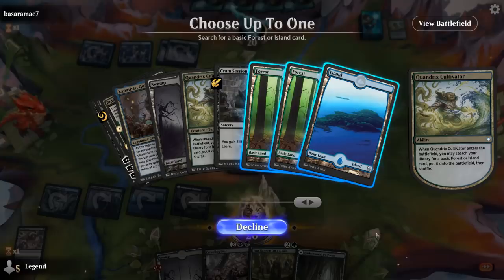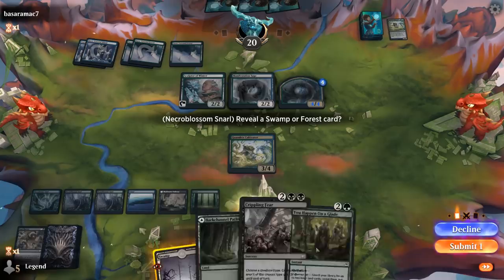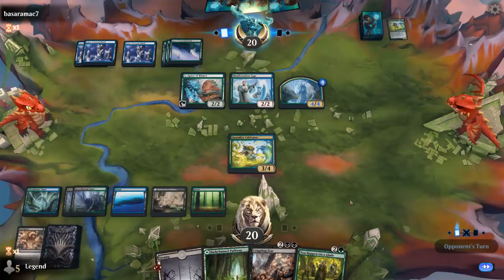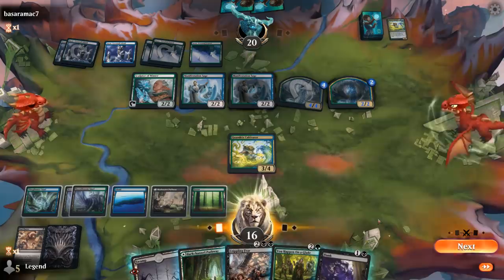Our hand's not super exciting at the moment — gotta hope to draw into some of our heavy hitters. A 4/4 Frank Dolls is just large enough to survive Crippling Fear. Another one — another one, alright. At least we can clean up all the small stuff now: take four, and then Flunk to finish off the larger one.